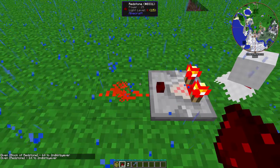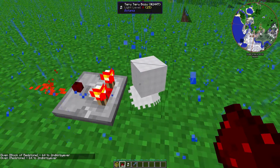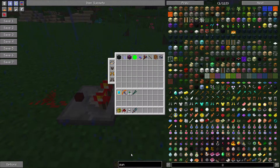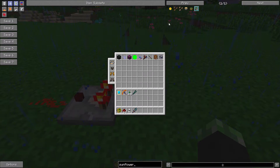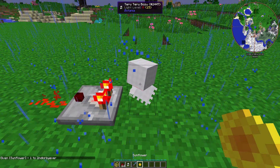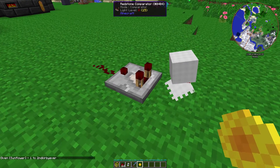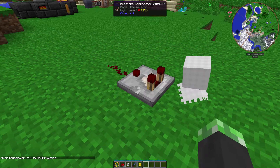Let's get this guy a sunflower. And look at that — rain's gone. And as you can see, no more comparator signal.